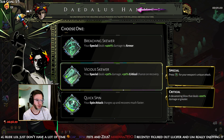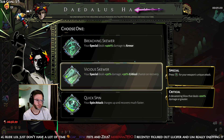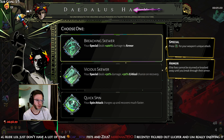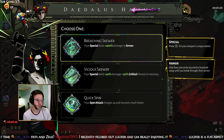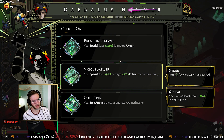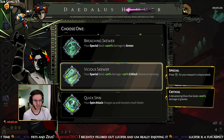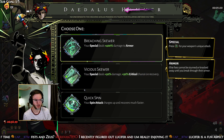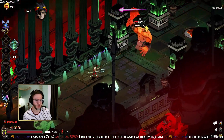We have Vicious Skewer as an option, but I think we're going to go Breaching Skewer. What I'm hoping to find is Multi Skewer, where it jumps around the room and applies DOTs on lots of things, but Breaching Skewer is going to be more beneficial in the end.